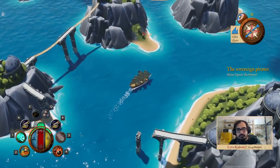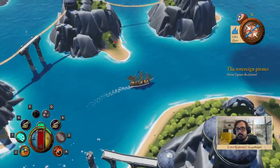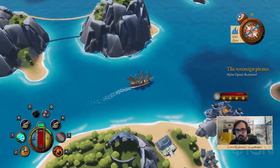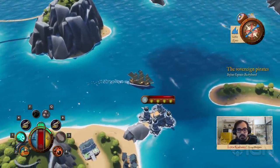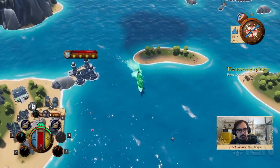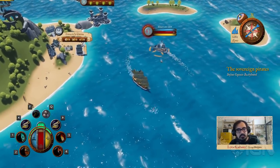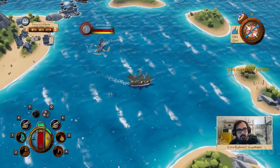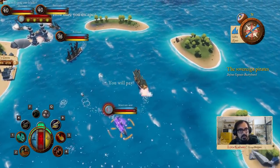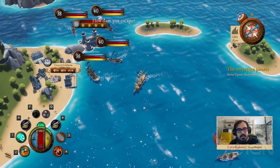Here we are heading to what I believed was a pirate island — actually this is navy territory, so we found a port. Ports can be conquered, and to do so you have to destroy the fort. They are heavily defended, and if you attack them, they will send ships like this military one to try to stop you. But at this point in the game, your faction will also help you attack the enemy port.